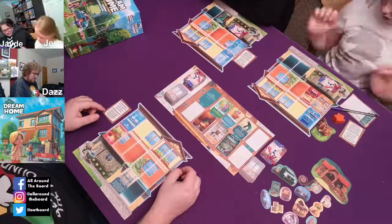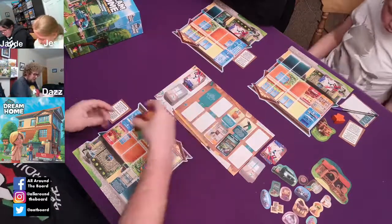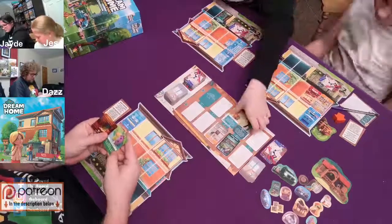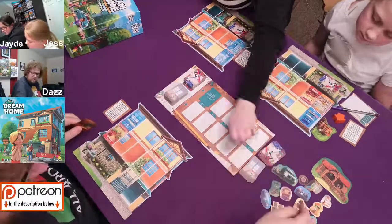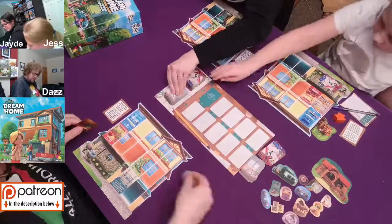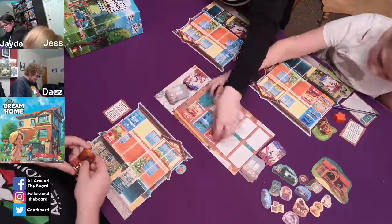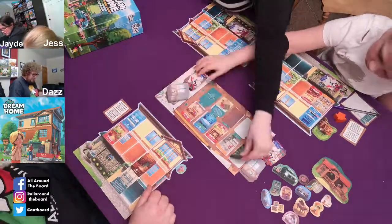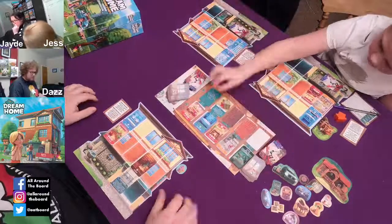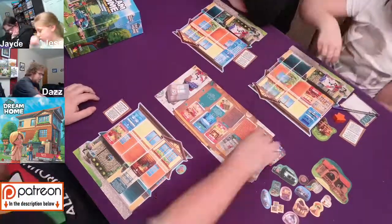I'm going to have the library, I think, because then I'll get a birdhouse as well. Decor - birdhouse: place the birdhouse token near your home board, it doesn't actually go in a room. I'm going to attach it to my house here. And the library is going to go above my scaffolding. I bet you wish you had a library. No, because there's the other half of the garage. We've got some tools: jackhammer and a supplier.